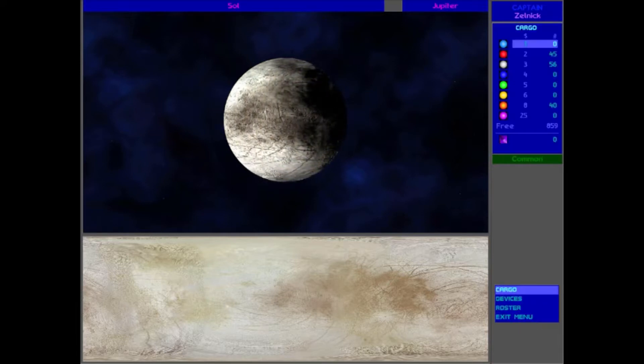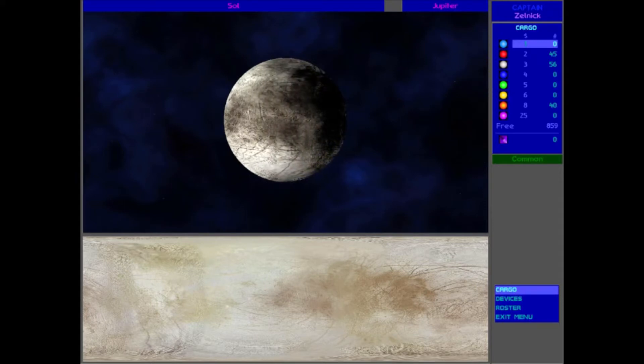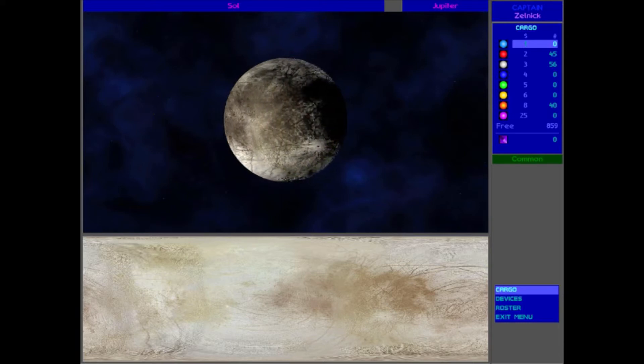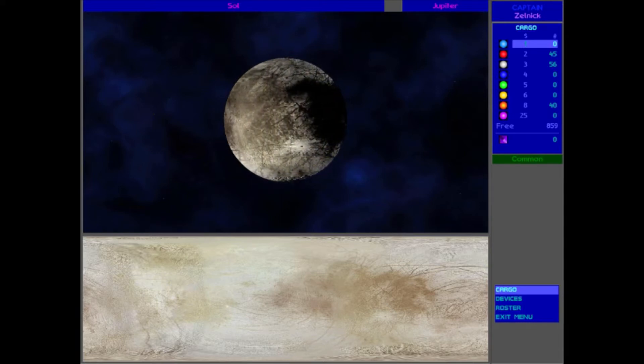We're going to look at our manifest, see our cargo. We can see how much we have — we have plenty of space available, so we don't need to go back to our starbase.